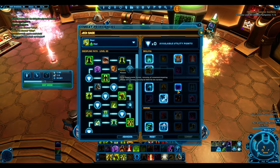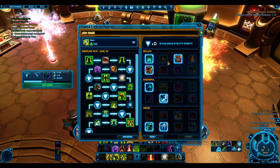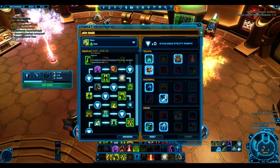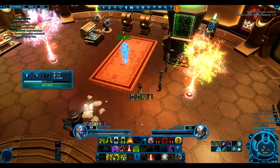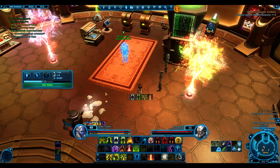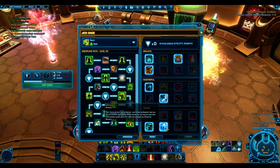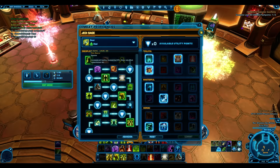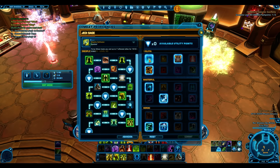For utilities: Jedi Resistance gives 3% less damage taken. Pain Bearer is a no-brainer - increases all healing received by 10%. Redistributed Life we don't use - one of your defensive cooldowns is Force Mend, and Life Ward gives 2% of total health. Psychic Effusion is taken if there's nothing else when you're confident in your group.